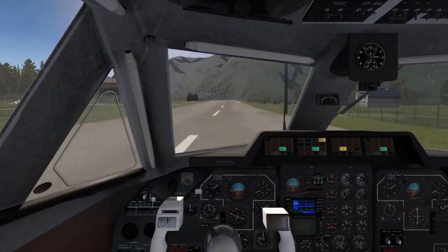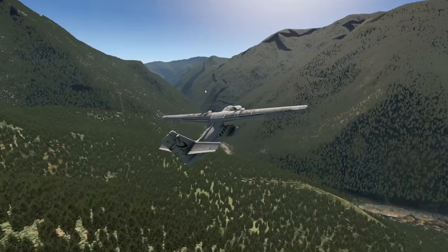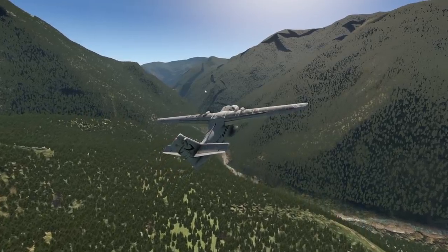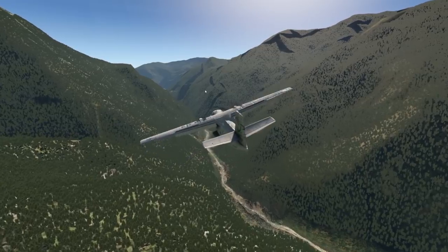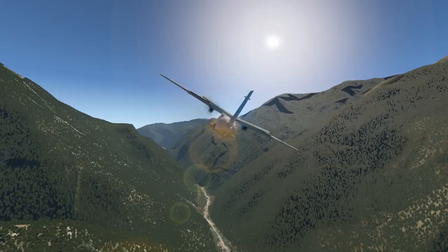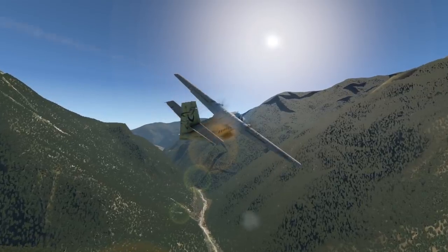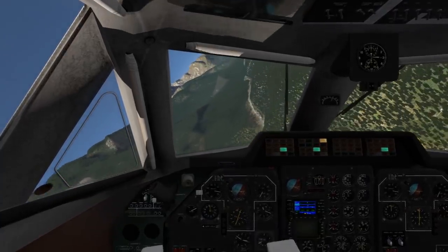The manufacturer of this plane is Let Kunovice, a Czech aircraft manufacturer from the Czech Republic. This plane is Slavic, to say the least — it is very tough. It can take off on short runways, rough runways, grass runways, no runway. Maybe it can even land on water. It flies at very dangerous areas like Lukla.